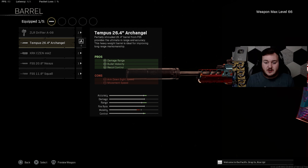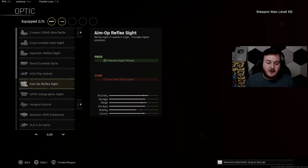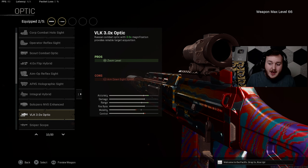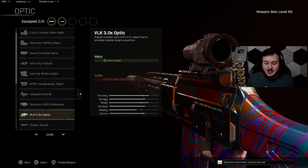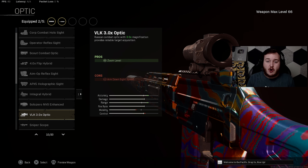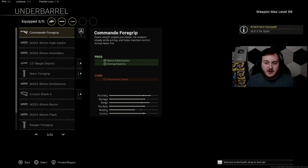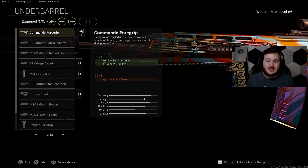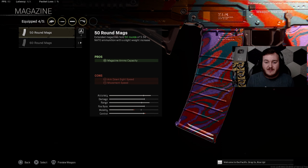For the barrel, we're using the Tempest 26.4 Archangel Barrel — it helps with damage at range, bullet velocity, and recoil control, so bullets do even more damage at longer distances, travel faster across the map, and shots are easier to control for more kills. For the optic, we're again adding the VLK 3x — up close, medium, and long range. With the Grau's already great accuracy, range, damage, and control, you're going to be an absolute tank hitting all your shots.